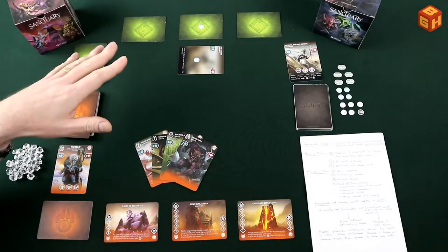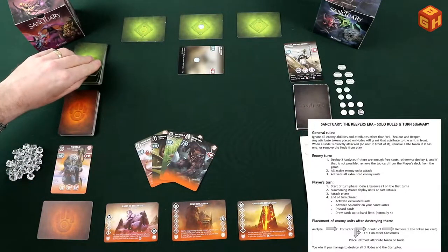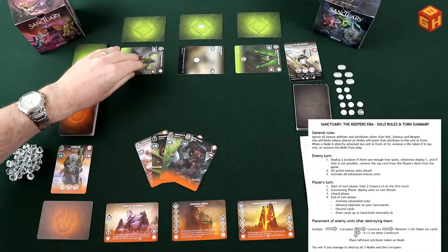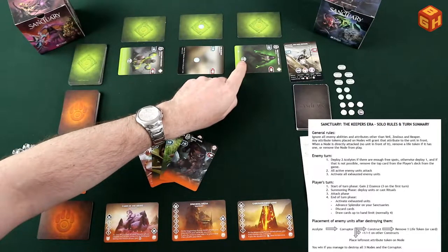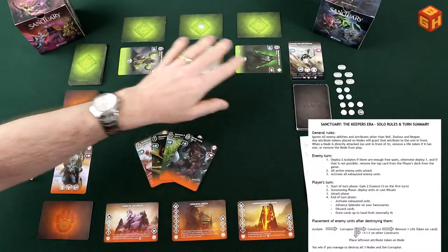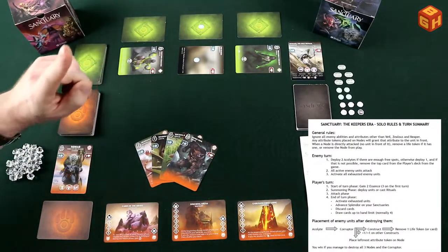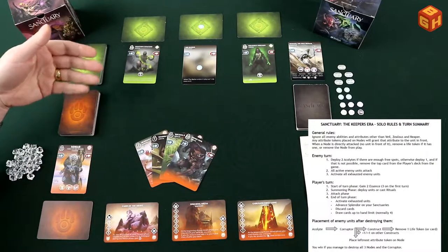The enemy always starts first. It deploys two acolytes into the two free spots — both come into play exhausted since they don't have zealous. Then all active units attack — fortunately none can attack yet — and at the end of the enemy's turn all its units are activated.